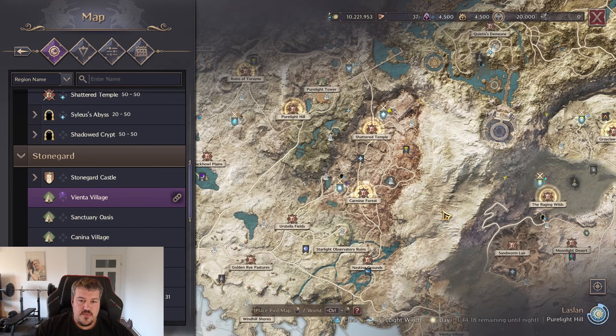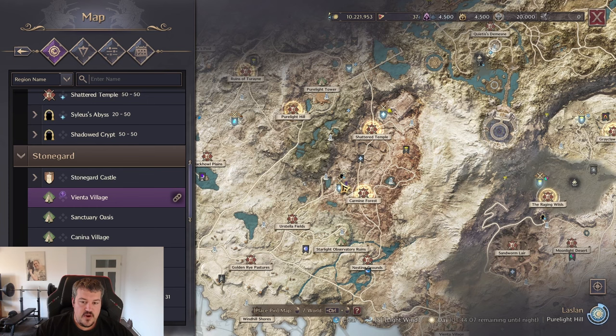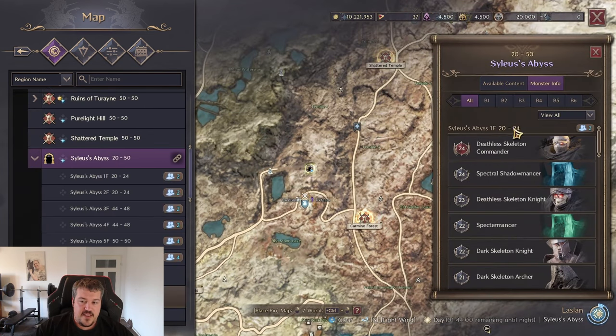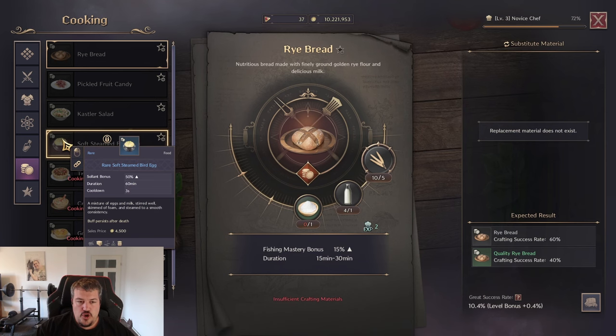Now that we're talking about Lucent, it's really important that you use your abyssal contract tokens whenever they're close to maxing out in one of those open world dungeons like the Silas Abyss, for example, at server start. You go in and kill basically everything inside — it will give you the ability to drop those gems and the side effect is you'll be farming Lucent. Important: before you go into those areas, try to get the rare soft steamed bird egg buff food.